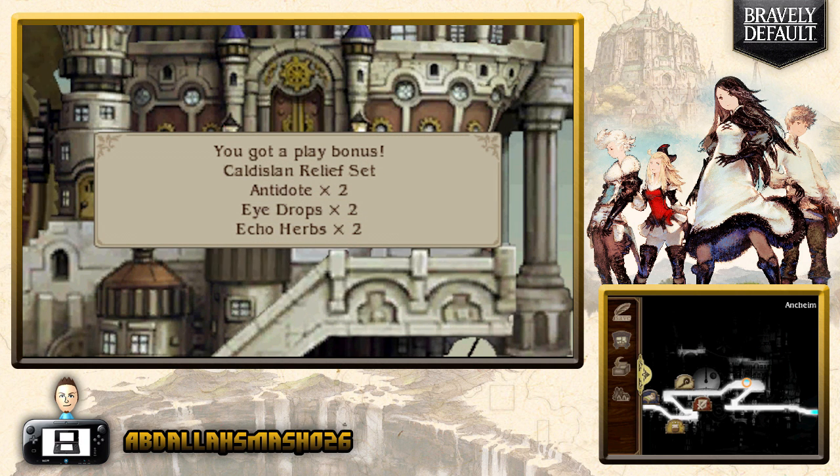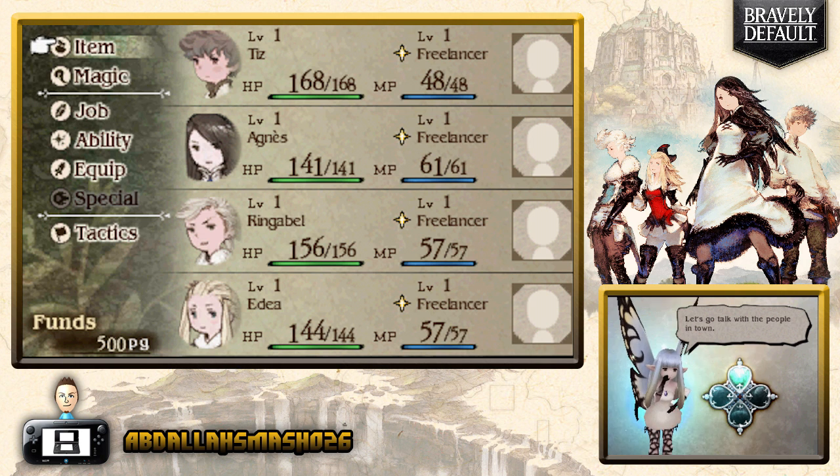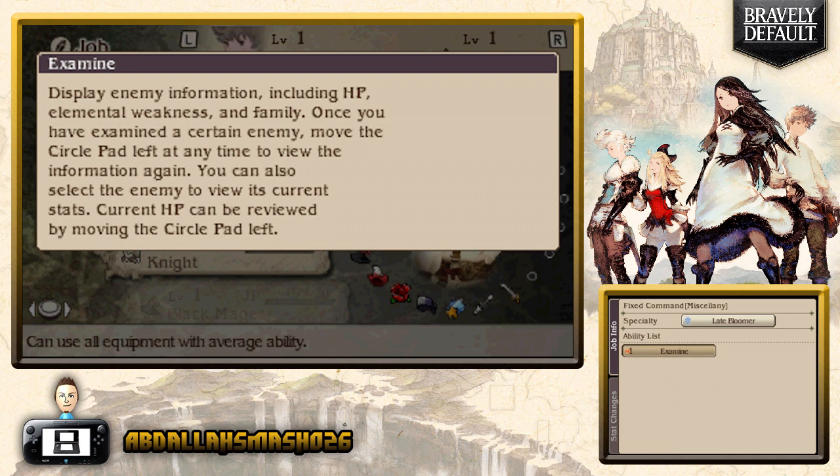We already have a play bonus we can pass over — simple items like antidote, eye drops, and echo herbs. When you press the menu button, you've got your four party members: Tees, Agnes, Ringabel, and Edea. They're all default as Freelancers. The Freelancer has a specialty called Late Bloomer — maximum HP, MP, physical attack, magic attack, physical defense, and magic defense each rise 1% with every job mastered. The Examine ability lets you find enemies' HP and weaknesses.